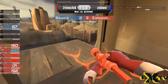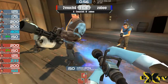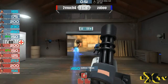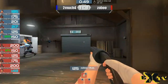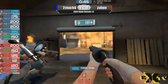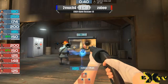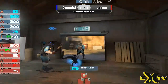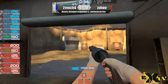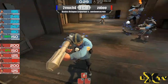Zaboomba crew wins the second half. So now we go into a bit of an extended period — this is the third round. Score is tied one to one, one push win for one push win. So now we're going to have to do it again, with the Emporium pushing first and then the Zaboomba crew defending.